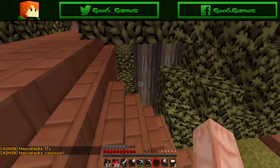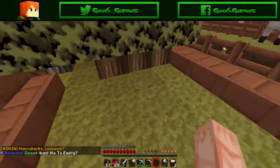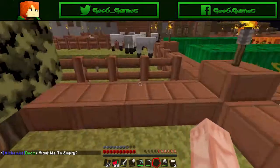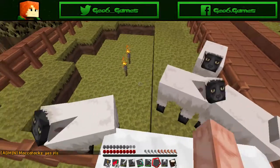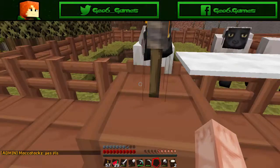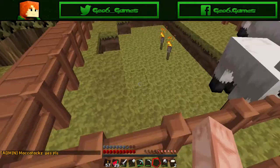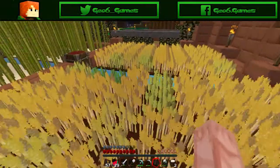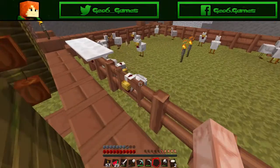Over here we have another tree farm — this one has acacia right here. And then we have two animal farm gate fence areas. Here's this one, you can use for anything, but for now the right one is used for sheep, and the left one right here is being used for chickens.